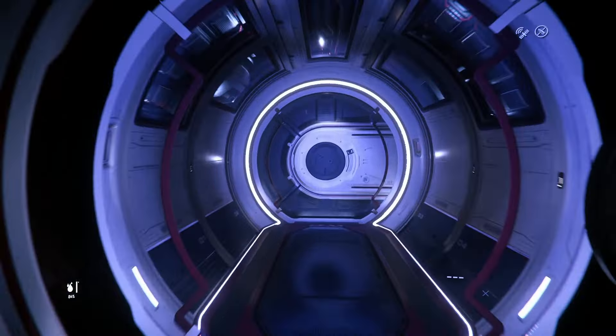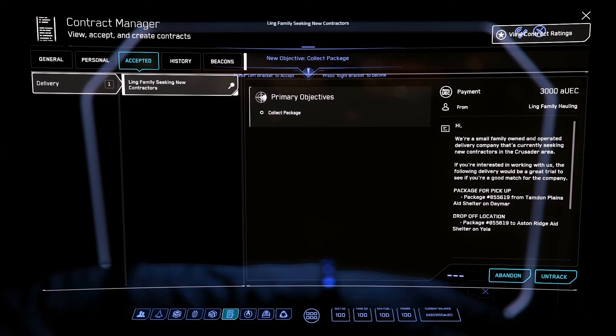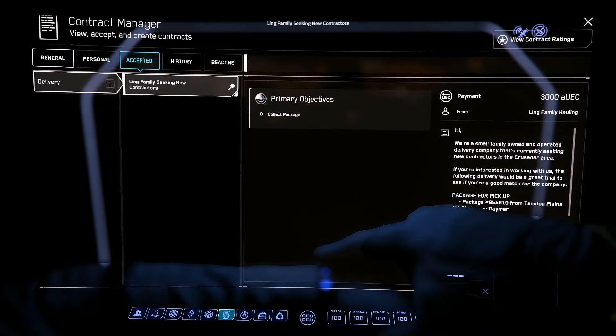What I used to do when I ran drugs to Jumptown is take a package mission, which we're going to do here - see if I can find one local. That looks good, it's actually on Daymar, so I think we're going to take that. In order to make my runs a little faster, I need a package basically - so we're going to run that package and let it show up in the mission list.